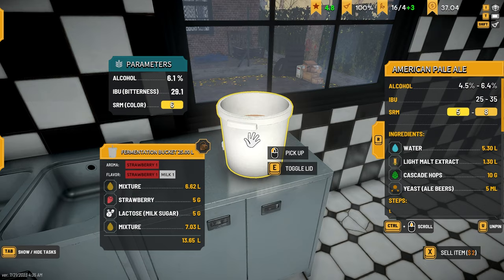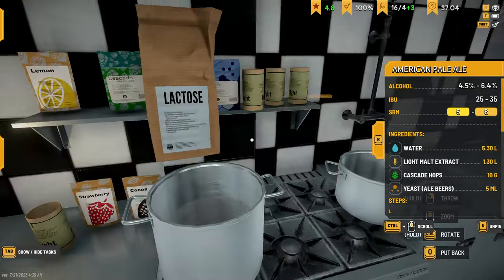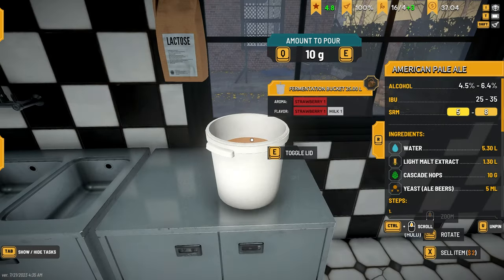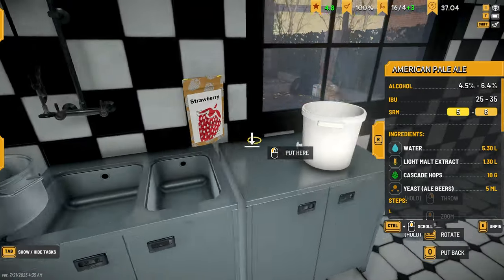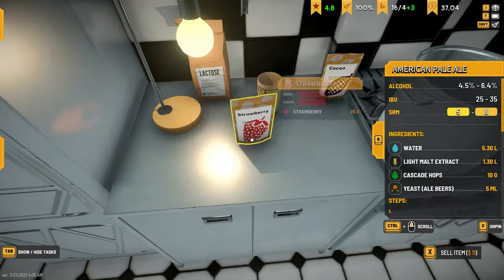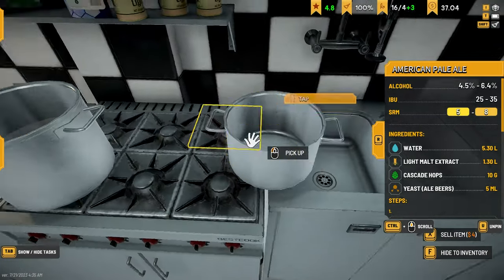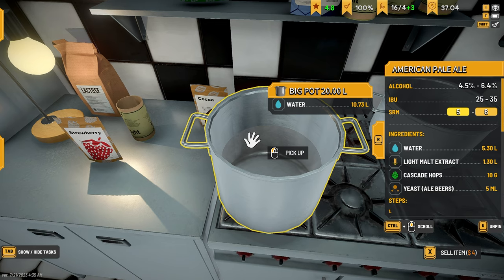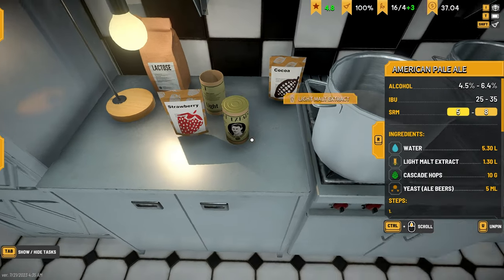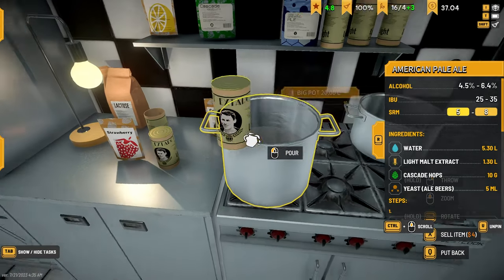Now we have two mixtures. A little bit of strawberry, a little bit of lactose - I feel like I'm gonna need a little bit more. That doesn't seem like very much. Let's put maybe 15 grams total of sugar. Let's put another 10 of strawberry in. Now let that thing ferment - we're gonna stick it over here. We have to do two batches of this so let's get the malt out of the inventory.